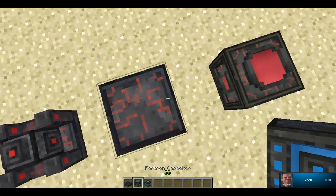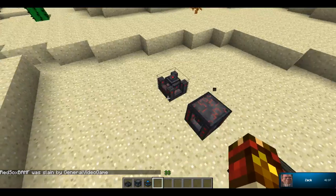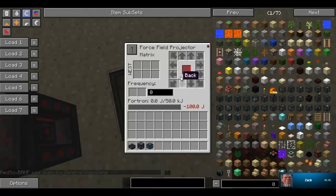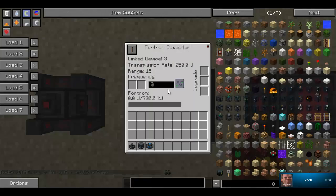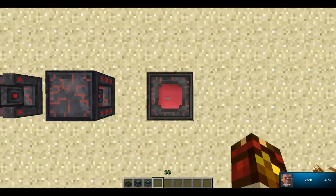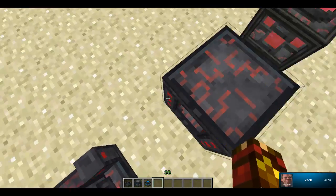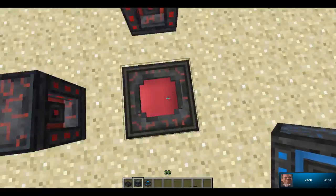This is called the Fortran capacitor, and it stores the energy that the coercion driver transfers. Once this fills up, you can set it right here to do all the different things. You can make it where this fills all the way up with power and then fills this up, or you can make it where this equally distributes. And you can make it way more than one — you could cover this whole entire thing with these.